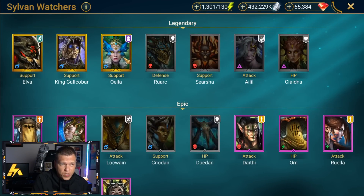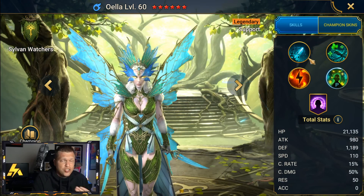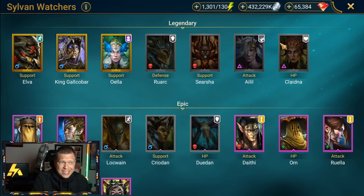There are other legendaries worth mentioning too. King Galcabar is a solid tanky champion with shielding — I'm lucky enough to have both Elva and King Galcabar so I'll probably use both on my team. Oella is a decent general utility support as well. The Sylvan faction has a decent number of legendaries that can help you on your journey if you're lucky enough to have one or two on your account.